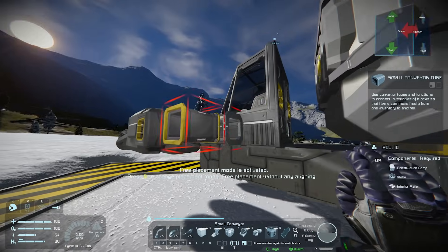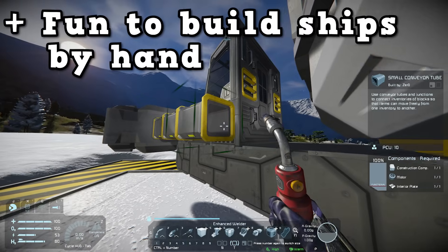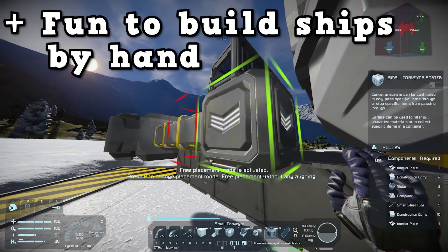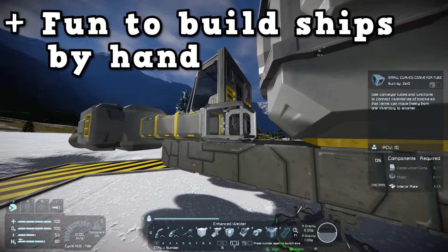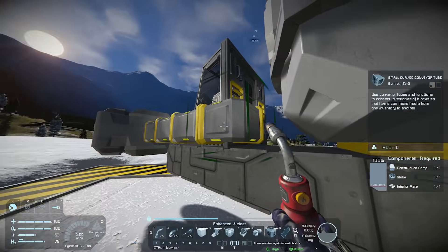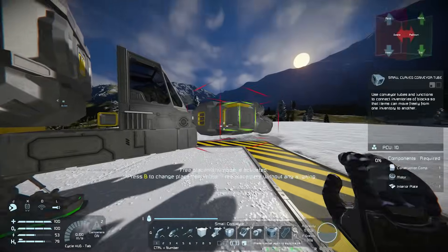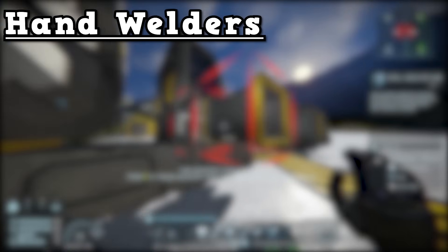There is one other advantage, which is more of a personal preference: there is nothing like hand-building a ship in survival in Space Engineers — hand-placing all the blocks and welding them up, watching your ship grow organically as you need different bits on it. That's a really fun experience not many games give you. I recommend you try hand-building a ship once just for the experience, and you can consider it a challenge where you're not allowed to use welders.